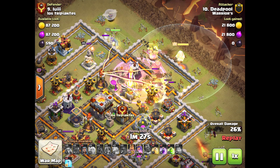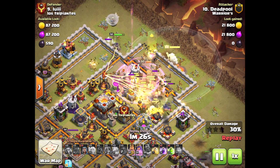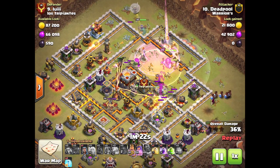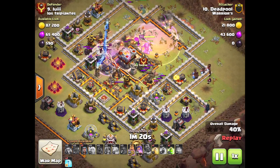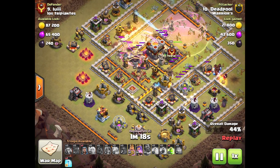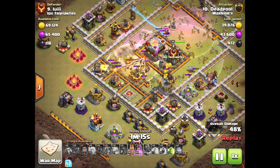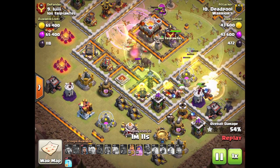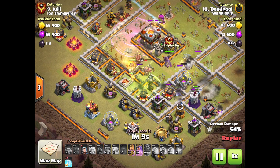Since there is a high hit-point structure there — the Eagle Artillery — I put the Heal there as well, because even with the Rage I know the Valkyries are going to stay in that area long enough to get enough value from that Heal. After this it's just a matter of following your Valkyries, seeing where they go, and then dropping a Heal for them. Find the biggest group of Valkyries, which for me was arguably on the top, where I put my Heal to keep them alive — though it may have been better on the bottom.